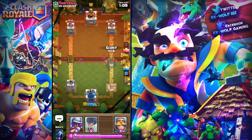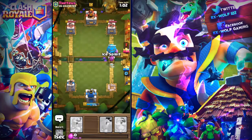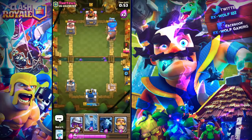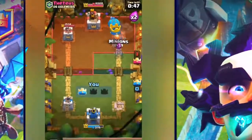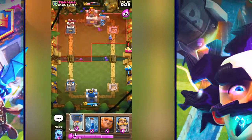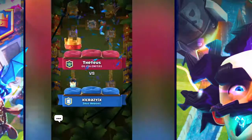He might put the Electro Wizard down, but I've got the Ice Spirit in there so I can just freeze that for just long enough. I think we've actually got this tower right here, guys. Look how deadly that push is — I think we might even get a three crown here. Freeze here so I don't have to worry about my air Balloon, and with my Giant and the Minions — look how easy that was, a three crown! It's such an overpowered deck and anyone could use this.